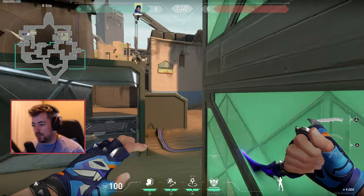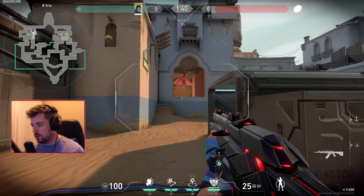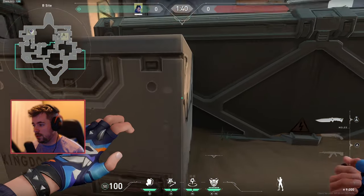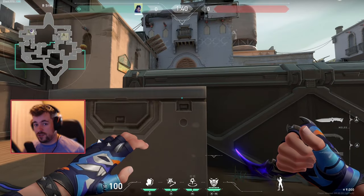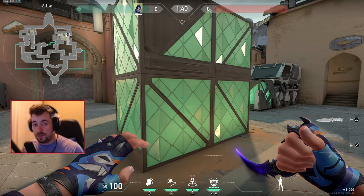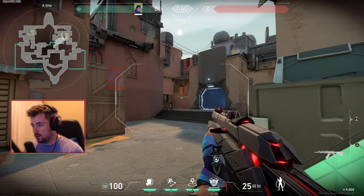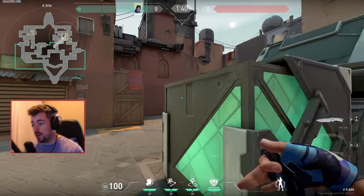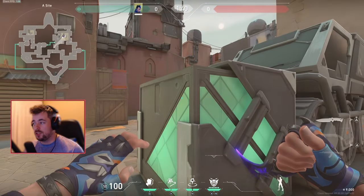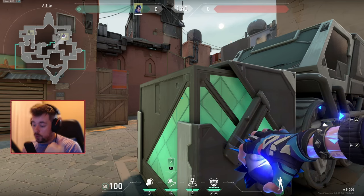That's definitely some higher-level Yoru play. The exact same thing applies if you want to peek hookah — you can bounce it off the wall here and peek, or bounce straight up and peek. You have so many options with this flash, which is why I think it's one of the best flashes in the game. However, if you don't know how to use it properly it can also be the worst flash in the game.